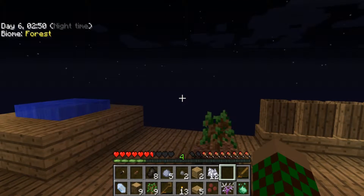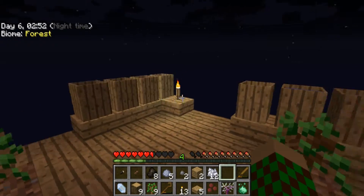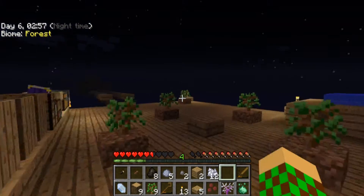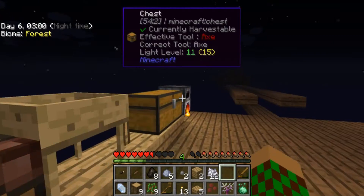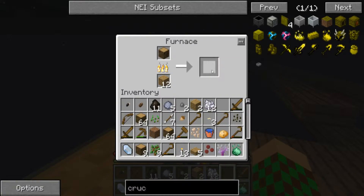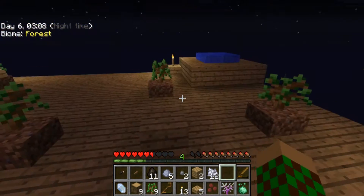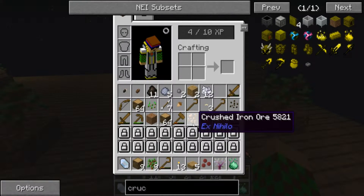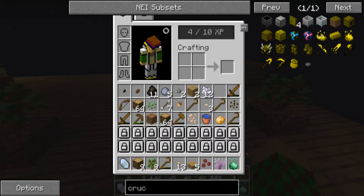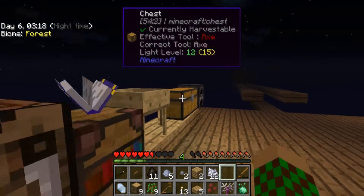Now that we have water though, we can make the mob spawner - probably do that next episode. We're almost to the generator but we need to get more cobblestone. So we need more dirt - we have one dirt. Could we get lucky? Suppose we can make another cobblestone, then hammer that.